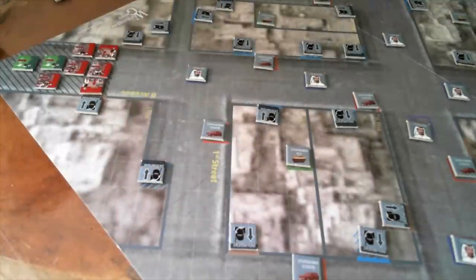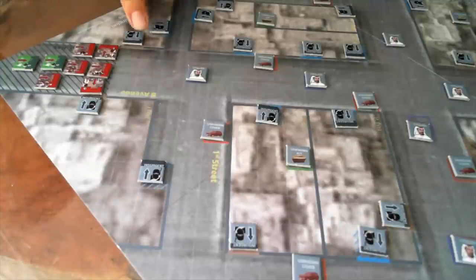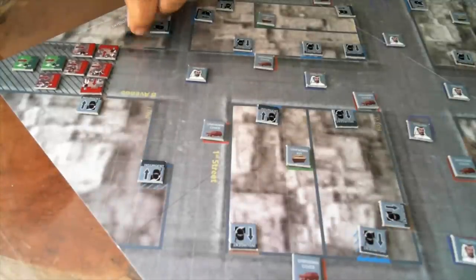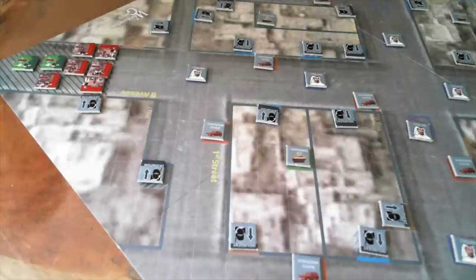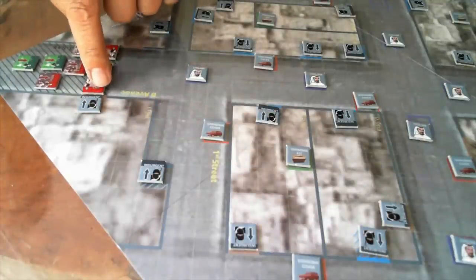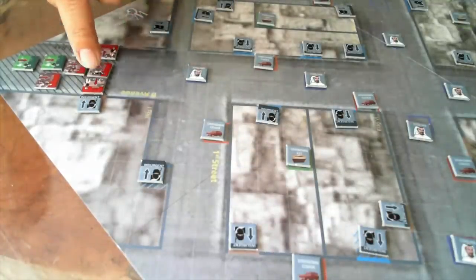Let's see how we play this thing. Team Alpha starts out and rolled a plus two on this attack — a six versus a four — so this guy's dead. And we rolled with this guy, two versus two, but it has a plus two modifier.